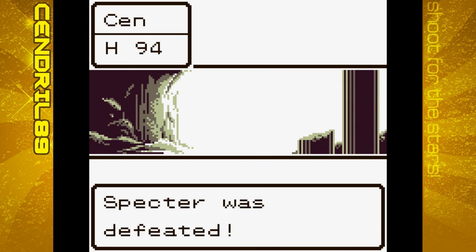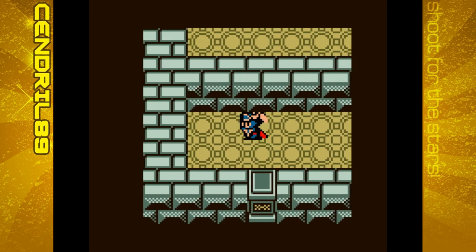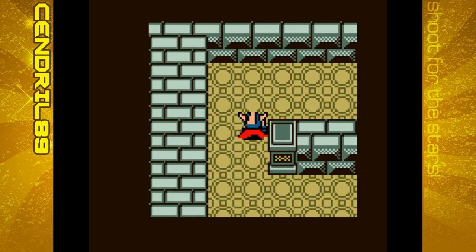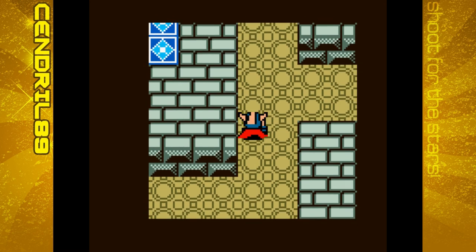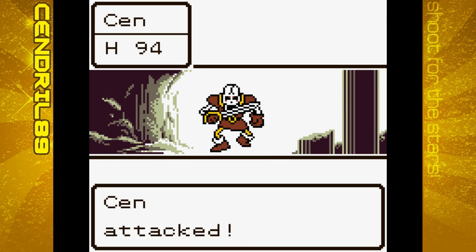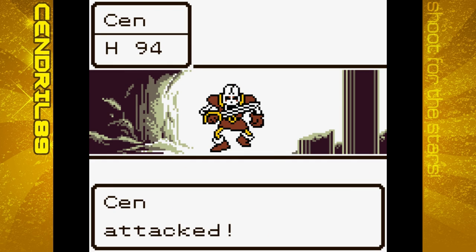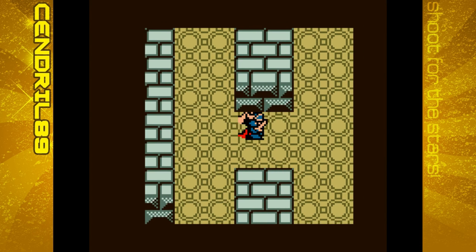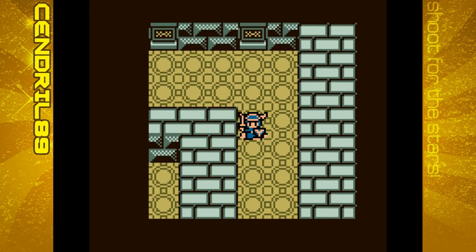Specter! We haven't seen this — it's a stronger Poltergeist. I believe it can cast the Hurt spell or Fireball, so be careful about that. Here's the Dead Knight, probably the strongest thing in here. If it heals its first round, it's dead, because we swing that hard now. Hopefully all of you say good job to me as well — let me know in the comments.